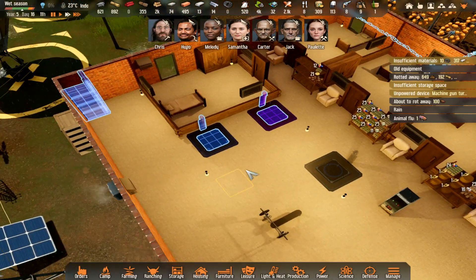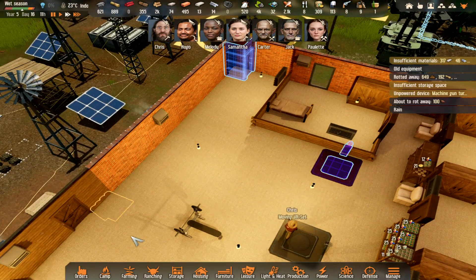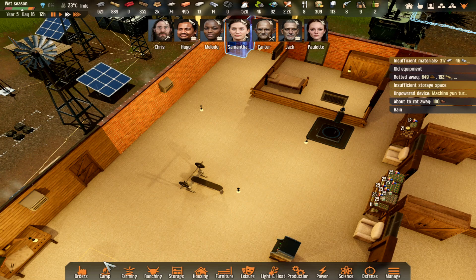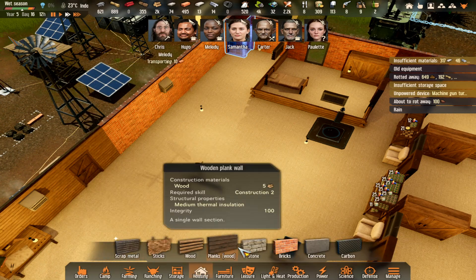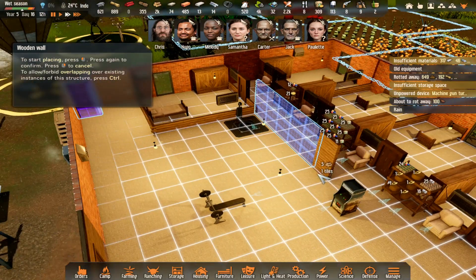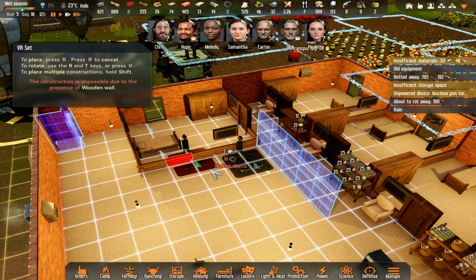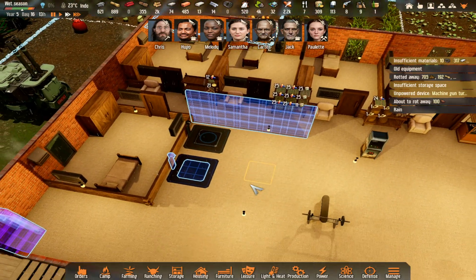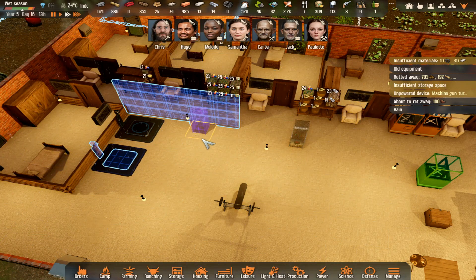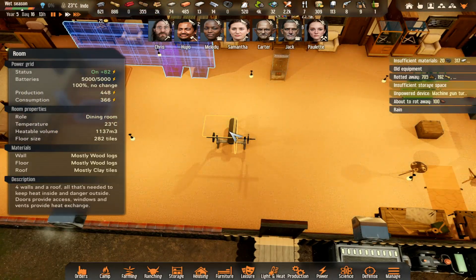Put another one in. We'll use wooden walls inside. Copy that - put two of them there. Move the arcade machine there. Give them one each and we'll move this.